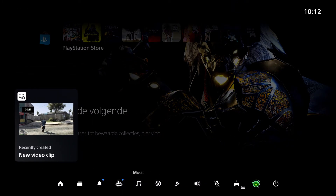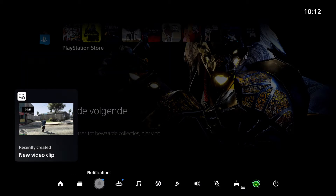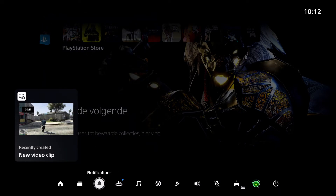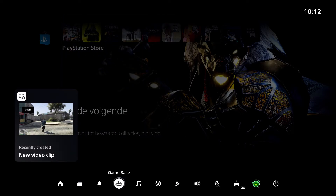Next we have Switcher. This is basically for if you're playing a game and want to move to another game - you can switch to it quickly. You can also see your recent applications and recent games. Then there's Notifications - I've got a lot here. Game Base is a default setting you cannot remove, and I recommend keeping it because you can see your friends, parties, and messages.